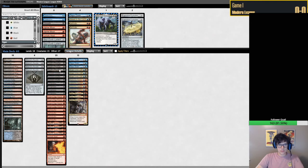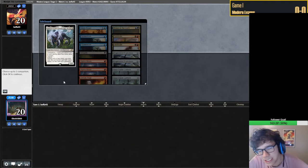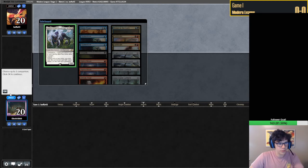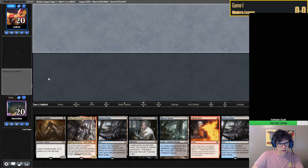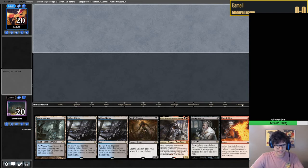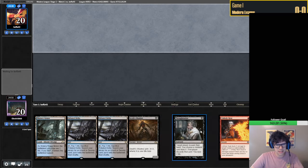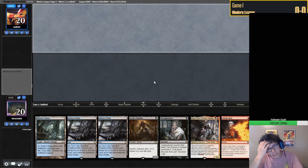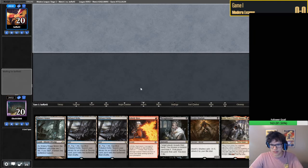Alright, we're getting into the first match and we're not on the play, which - as Shadow - I feel like we're used to for some reason. The hand is reasonable. We're up against another Lurrus deck and Kroxa seems like one of the better cards in these types of matchups. We have some removal spells and some threats, so I think this is a fine keep.